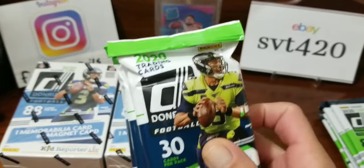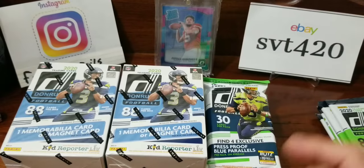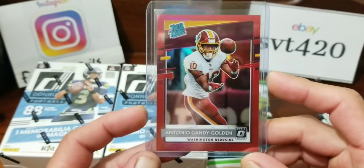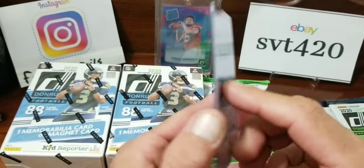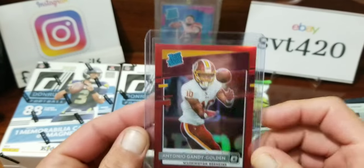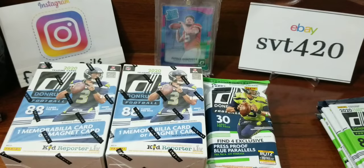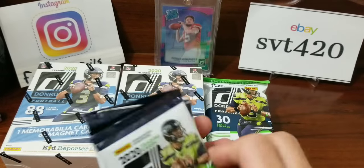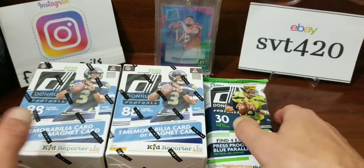Also got three of these fat packs — I did have four, opened one off camera and got this: Antonio Gandy Golden Optic Preview Rated Rookie, numbered 3499. I thought that was pretty cool. Not quite as good as that guy, but pretty cool nonetheless. And then we got five more of these gravity feed packs leftover from yesterday. Let's get started because we got a lot of cards to go through.